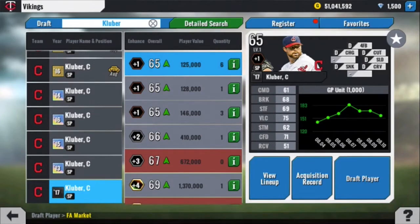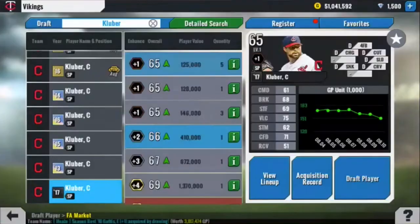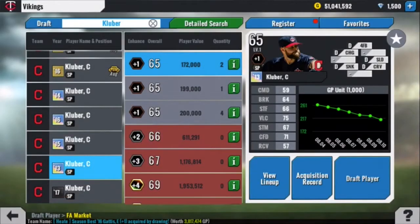We'll start with his worst card, which I'm actually going to say is his 2013 season's best card. It is 172k, 59, 64, 66. Not great pitching stats. Only 5 pitches. 75 velocity is nice, but the rest of the stats, not really.